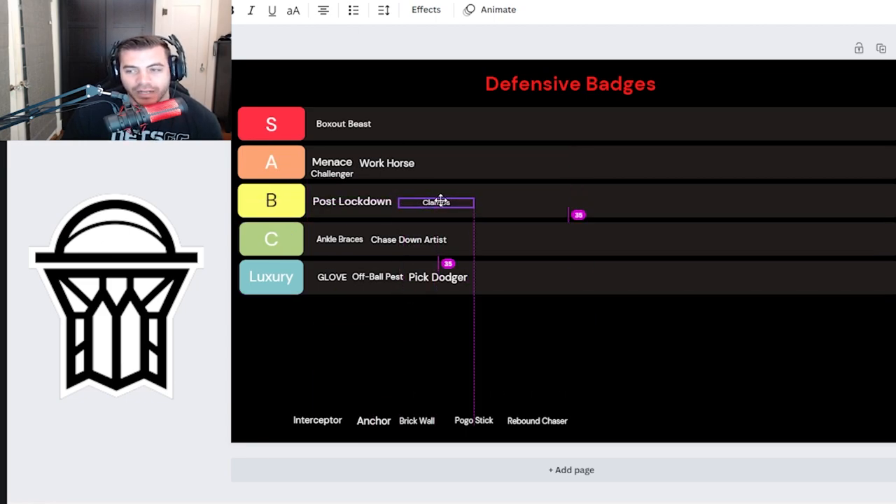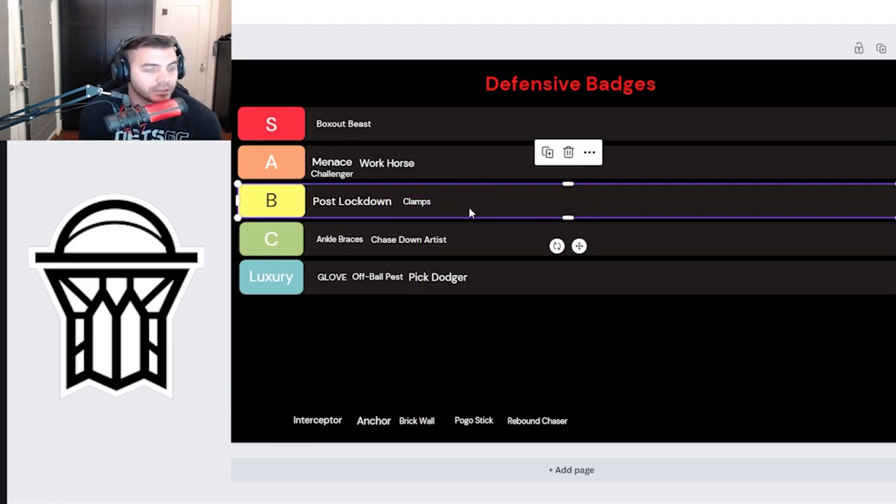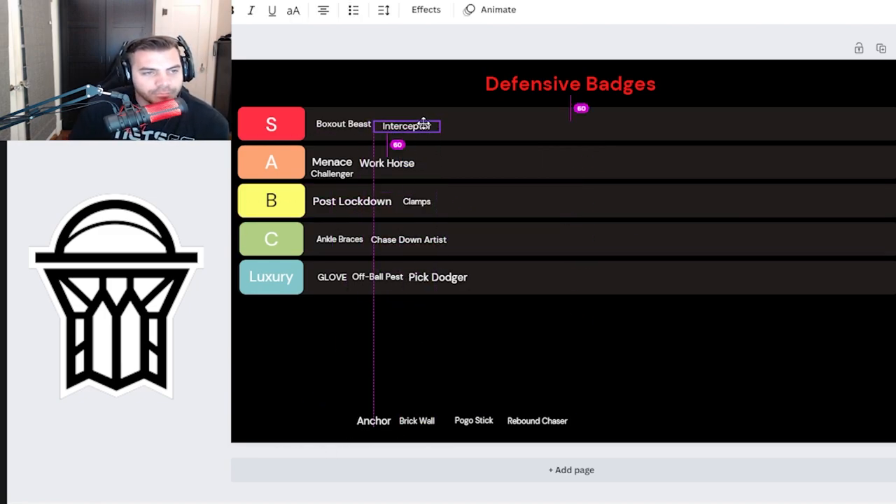Clamps is another interesting one. I usually have it at about a B because it's not super necessary — it's more of a lock badge at the end of the day. For lockdowns it's great because it keeps them on their man. As a power forward, I always keep it out of bronze just in case I don't want a point guard blowing by me. I don't think it needs to be at S or A — gold or hall of fame — for us. I use it at bronze as an insurance plan so I can contest shots or get a bump steal if put on the point guard. I like it at B.